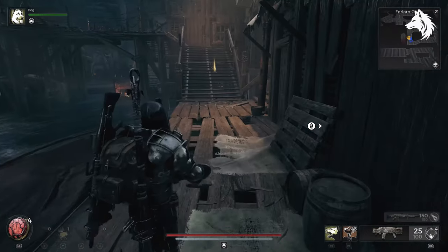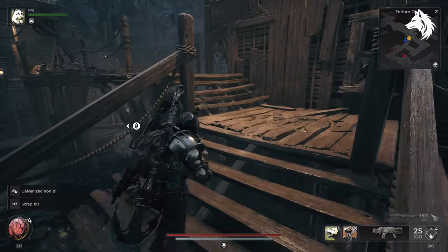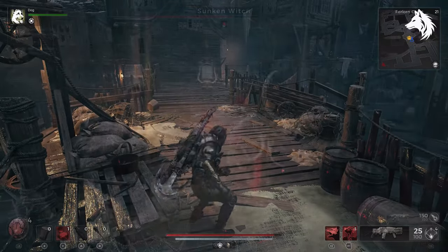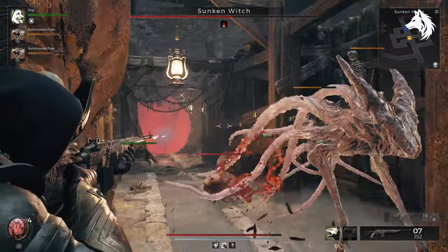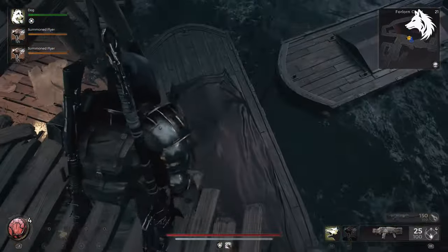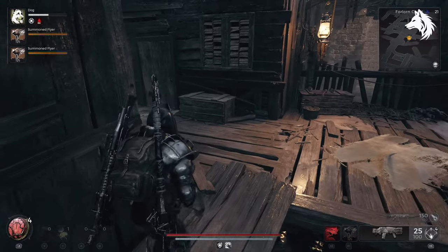To unlock the Ritualist you need to obtain the Ragged Poppet from the cave beneath the Forlorn Coast docks. But in order to reach this area you need to have completed and defeated the Sunken Witch boss. Simply follow the main quest until you reach and defeat her, and then you will end up back in the Forlorn Coast but in the second part.